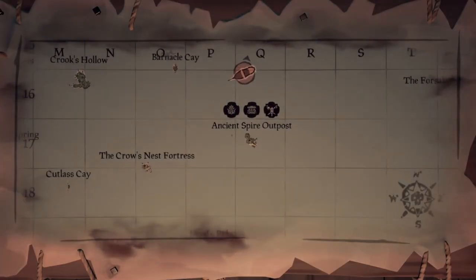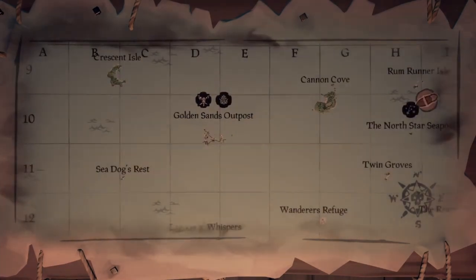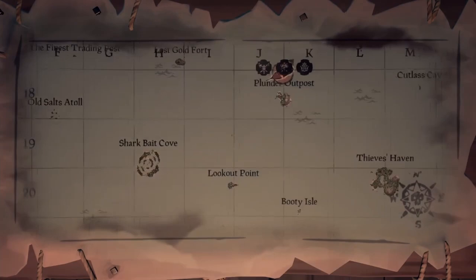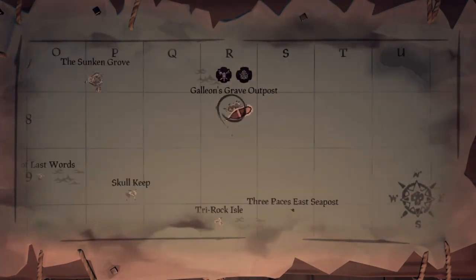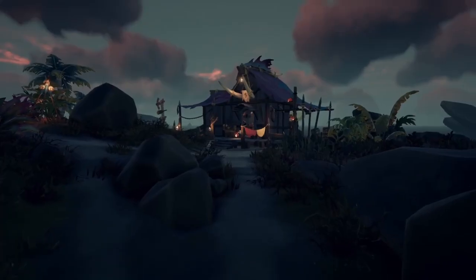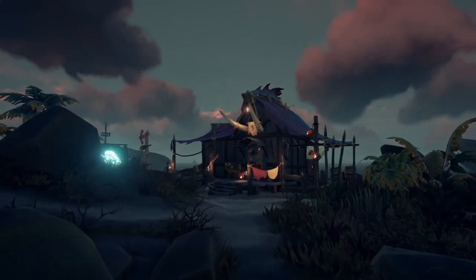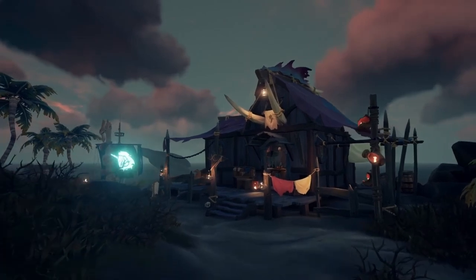There are a total of seven outposts on the Sea of Thieves. They're marked with the word Outpost on the map, but their official names are Golden Sands, Sanctuary, Plunder, Daggertooth, Galleon's Grave, Ancient Spire, and Moro's Peak. Each one is laid out a bit differently, but includes all of the same main structures. There are several different types of shops on the outposts where you can buy items and customize your pirate and your ship. Before we can dive into that, however, we have to go over the currencies you'll be working with.